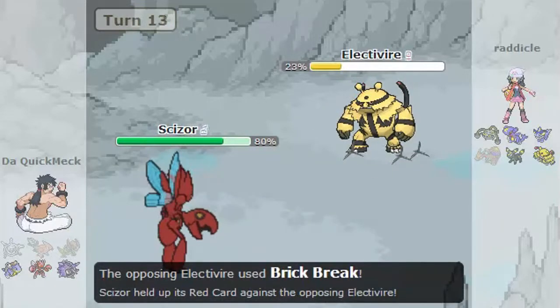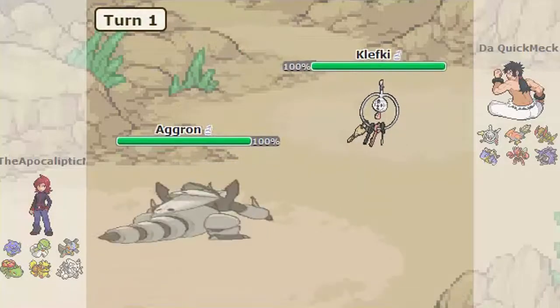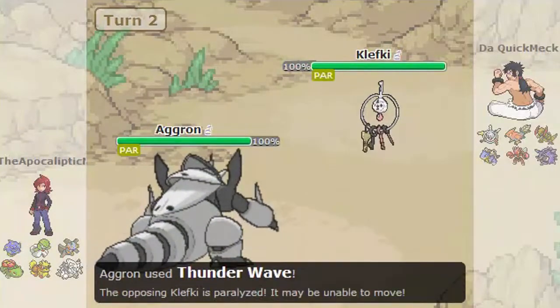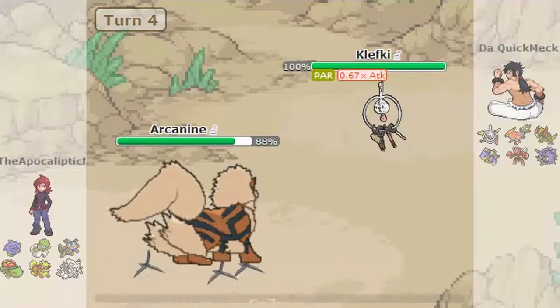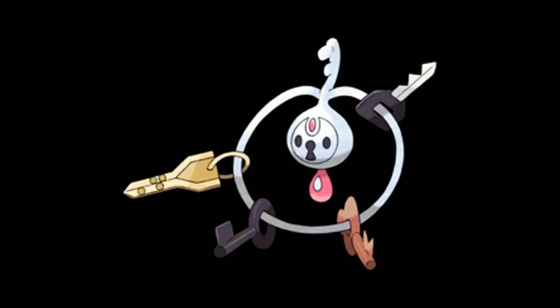He gets that because I have Red Card on it — and look at that, no Focus Sash anymore. In the next battle I sent out Klefki. I paralyze it, because that's the best thing to do, and it gets paralyzed on the first turn, which is always great. Spikes come up, then it paralyzes me, which is a little awkward. I set up Spikes again, then my last set of Spikes — and it gets one-shotted by Flare Blitz. I didn't have Reflect on, just Light Screen, but I think it might have lived at least one Flare Blitz. If not, well, at least I got the Spikes up.